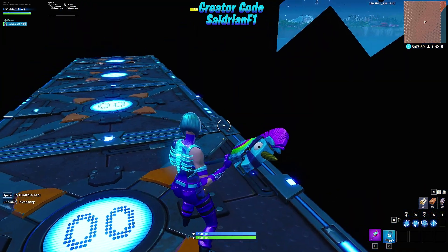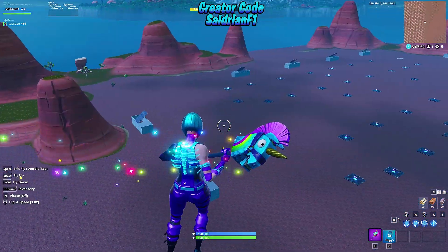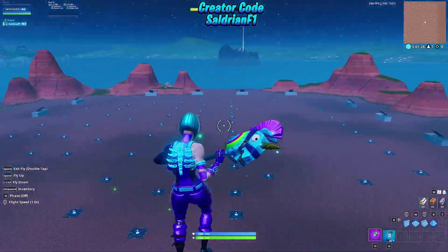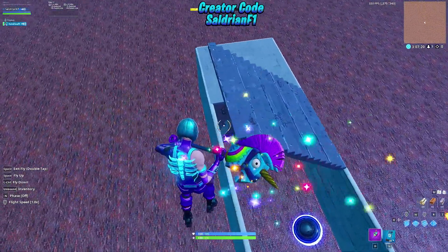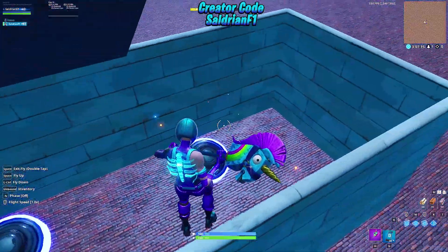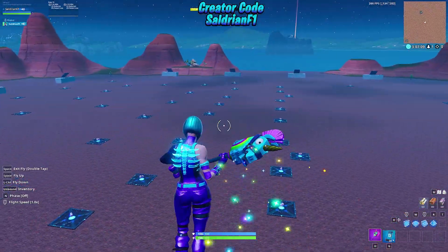Alright, so this is what happens when you first load in. There's this thing that kind of looks like a little mouth — it blows up just to reduce some memory. This is the map. All these things right here launch you into the zone. When you first start, you're going to be in one of those. You can take this one to launch low, or this one to launch up high. We have glider redeploy, so if you just want to zoom across and get to the center quick, you can do that.